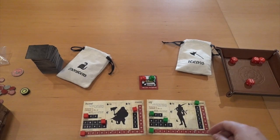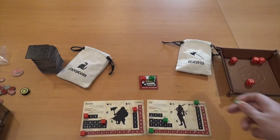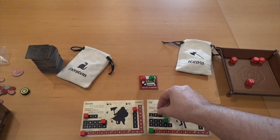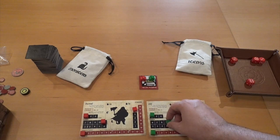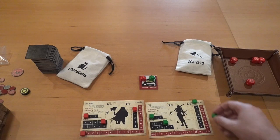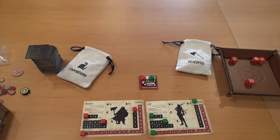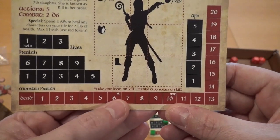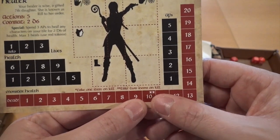Each character has their action points, marked with a cube. It has the number of lives they have — in competitive play, each person has three lives, and when you die you come back at the pool of healing; if you die three times, you're out. In solo, you just have the one life. There are also life points and a monster damage tracker to track damage on monsters rather than using tokens. Killing a monster with six to nine health rewards one treasure; ten or more rewards two.